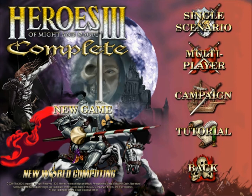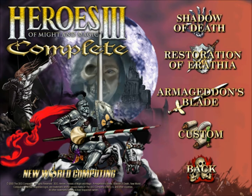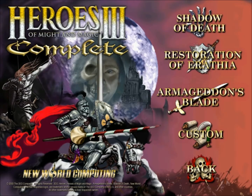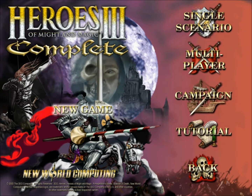There are so many campaigns. You can go here and find Shadow of Death, Restoration of Earth, and Armageddon's Blade — these are the campaigns the game comes with. You can also find custom campaigns on the internet and make your own with the map editor that comes with the game. You also have multiplayer, which is really awesome — you can bring it to a party and play hot seat.